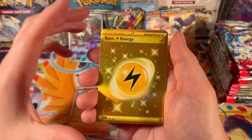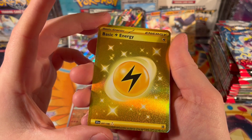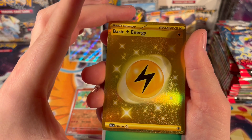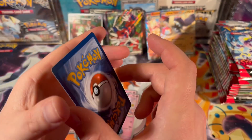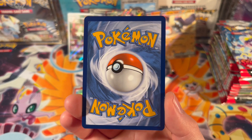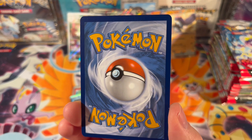Browleth — secret rare! Electric energy. See, that's what I was talking about — there's the three gold star rarity right down here. The centering doesn't look too bad, and on the back it looks not too bad either — a little bit top heavy, but honestly not too bad.